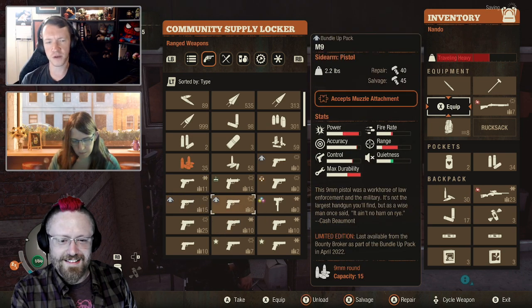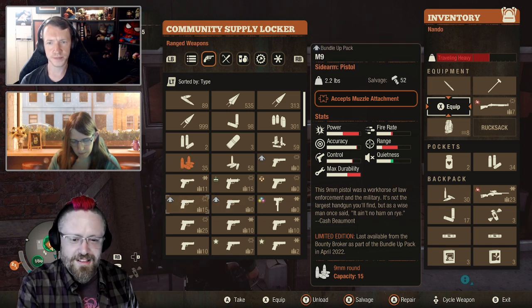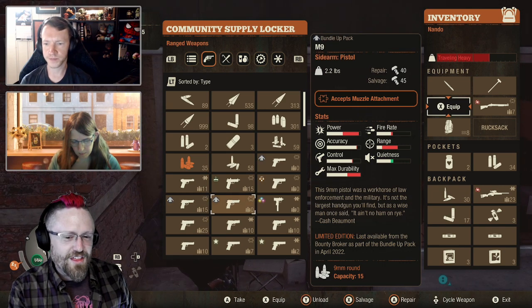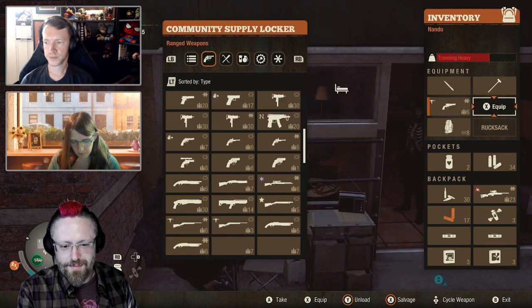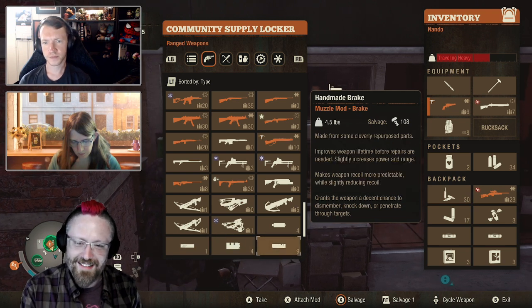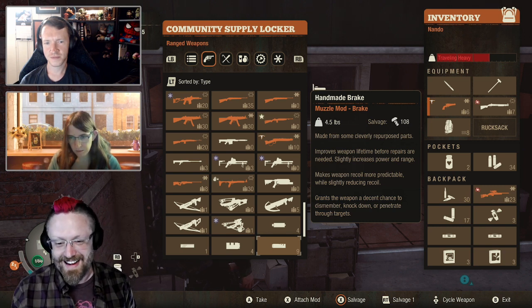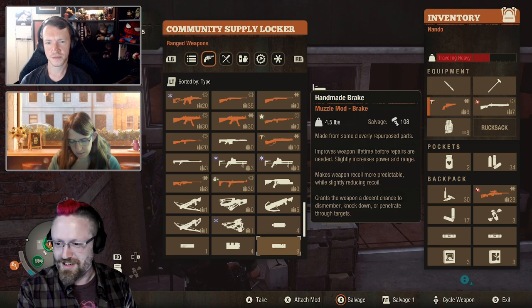I've got two M9s here, and theoretically you can stack them, except this one's got 15 bullets in it and this one's got zero bullets in it. So if they were stacked, that would be really tough. But down here at the bottom, you can see I've got nine handmade breaks, which would have been just a wall of breaks in the original system, and now they stack beautifully together, and it's so much easier to manage.